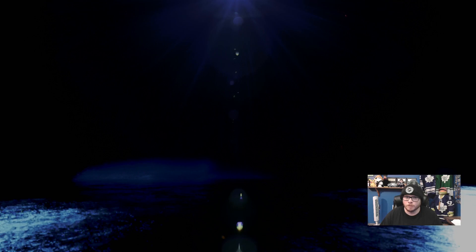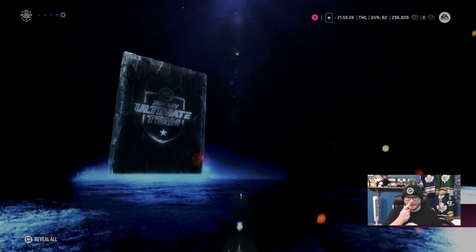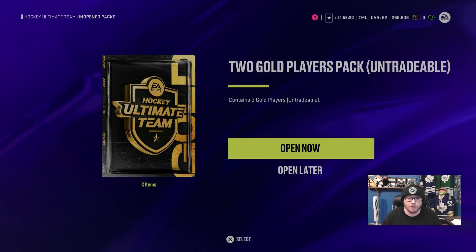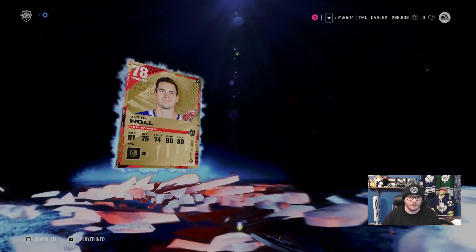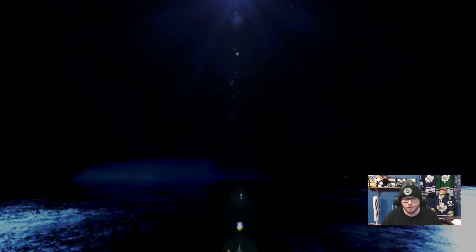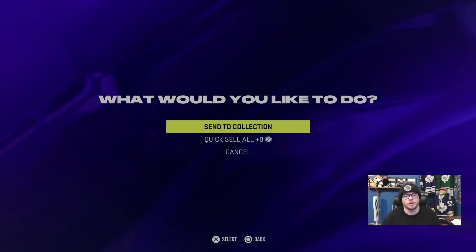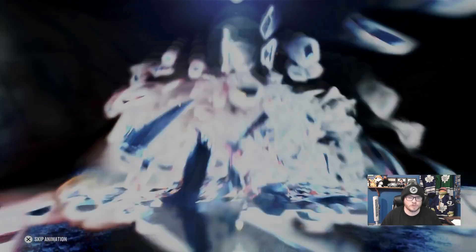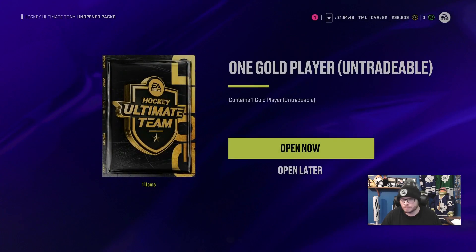A mini pack — basically you're going to get nothing: jerseys, silver players, stuff like that. But you can get some big stuff. Out of one of these mini packs earlier today I pulled 83 Kyle Connor — that was a fantastic pull and he went straight on the Hardcore Hut team. He's on our first line. Justin Hull — that is a former Leaf that I will not be putting on the team. He can stay in the collection until I need gold players or we turn him into the Detroit set to help our team builders. I have 296,000 coins and I'm struggling to not spend them right now on Leach.